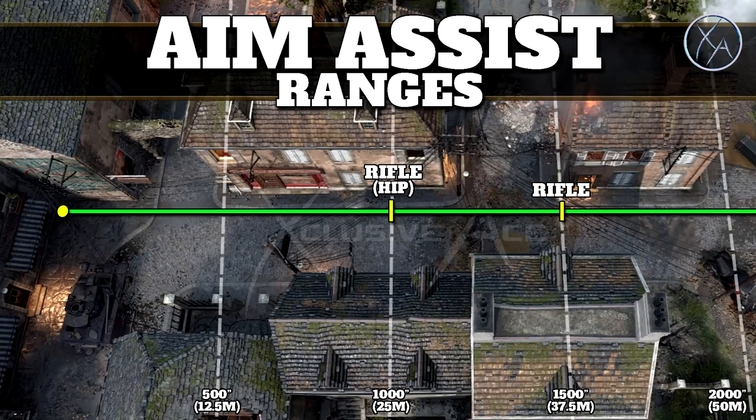Here are the SMGs. While aiming down sight, SMGs have the exact same aim assist range as the rifles in this game. But when you're hip firing, it does have a slightly lower range than the rifles at 750 inches or approximately 19 meters.